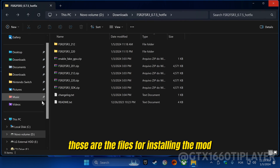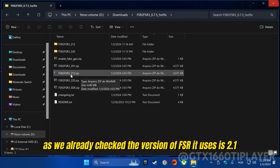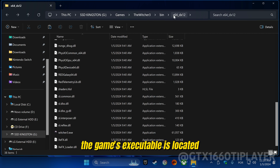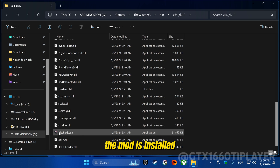These are the files for installing the mod. Let's start with the game The Witcher 3. As we already checked, the version of FSR it uses is 2.1, so let's extract and copy the files that will work in this version. Paste the files into the folder where the game's executable is located. Check that everything is okay and that's it — the mod is installed.